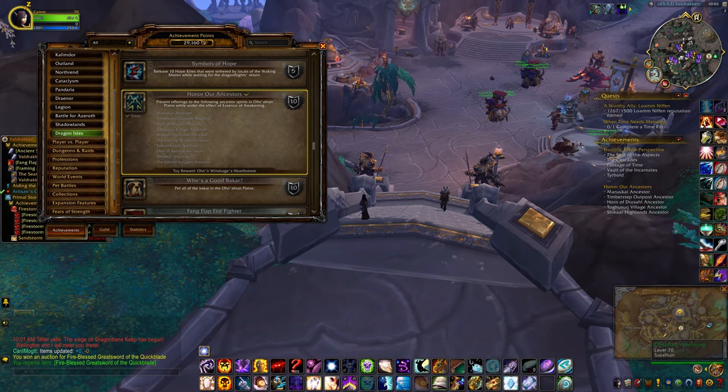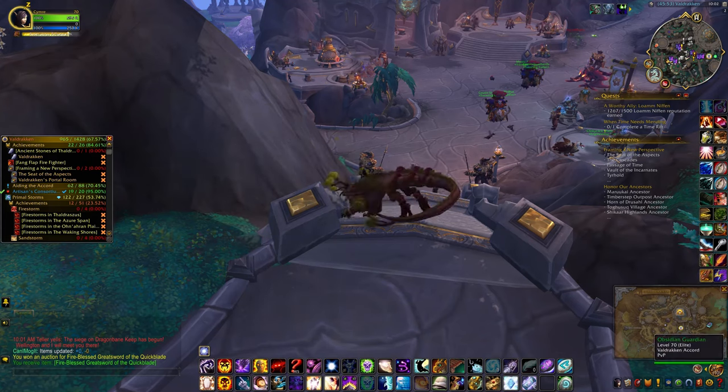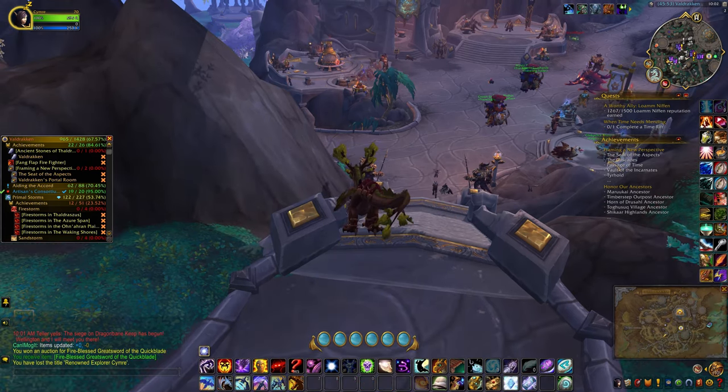The item comes from an achievement reward called 'Honor Our Ancestors.' This requires the hand-in of 10 different items to 10 different NPCs scattered around the Ohn'aran Plains. In order to see them, you will need an Essence of Awakening.